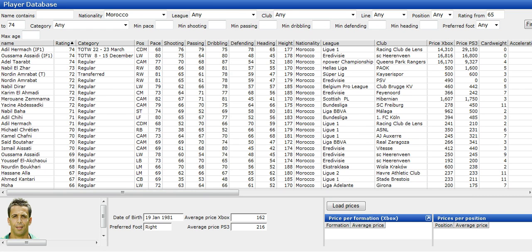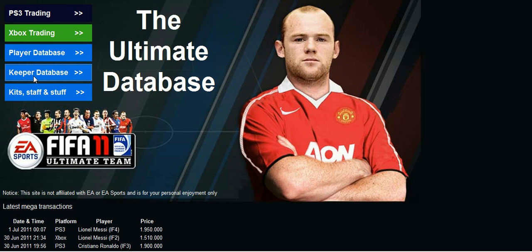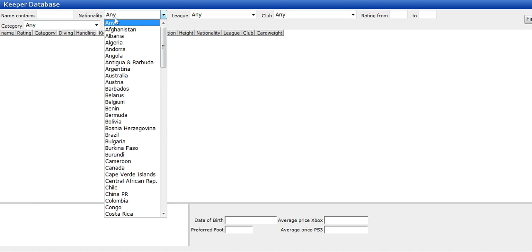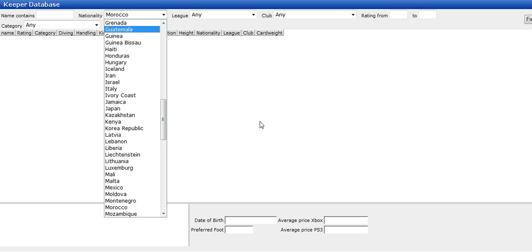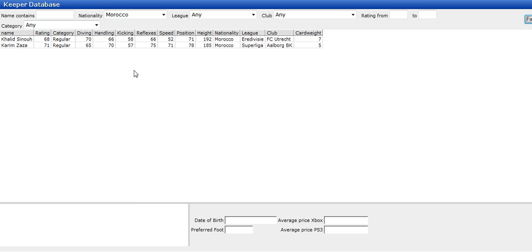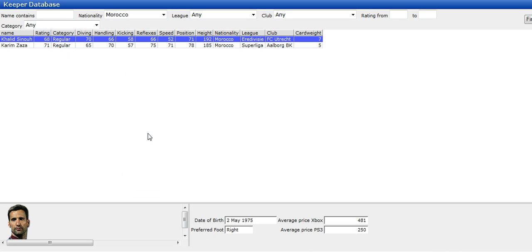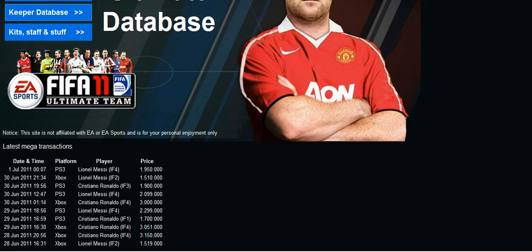I'll show you the keeper. He's around 72-73 rated. Not many Moroccan keepers — no golds. There are two options: Zaza, who is really good, and you can pick him up. It says 312 coins but you're probably looking at around 500. The other keeper you can pick up for around 150 — it says 480 but I got mine for 150. On Xbox it might differ. He doesn't go for much, so it's up to you.